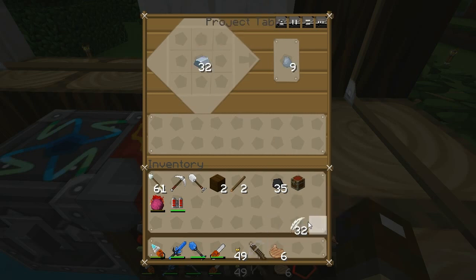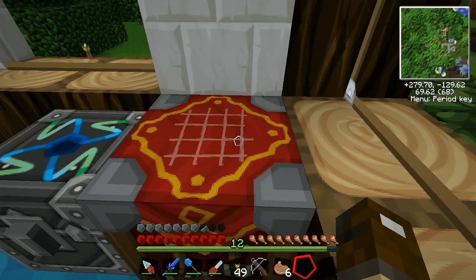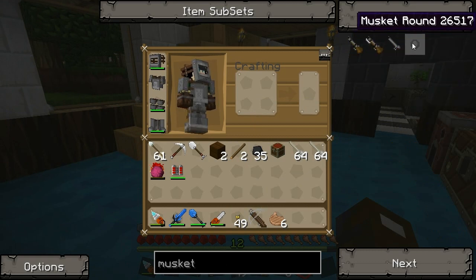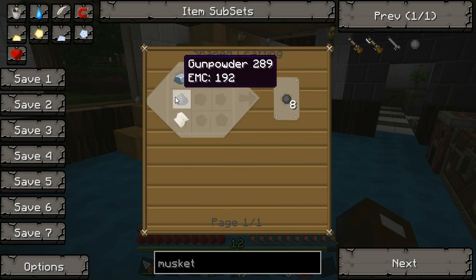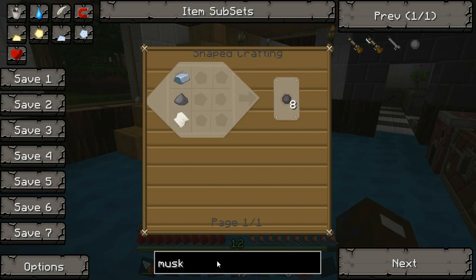Because the only reason really is I can make more crossbow bolts than I can musket balls. Musket balls require paper. I can just show you. A musket ball requires one iron, one gunpowder, and one paper. Look at the EMC, and you get eight.